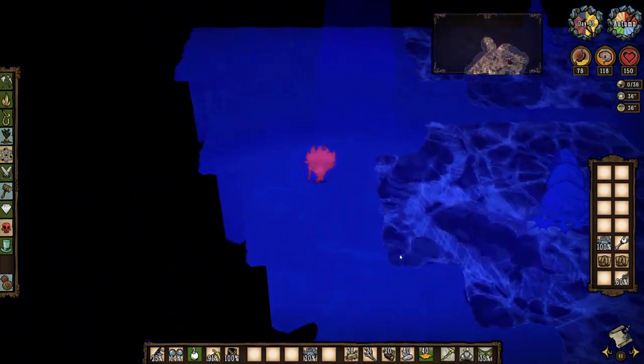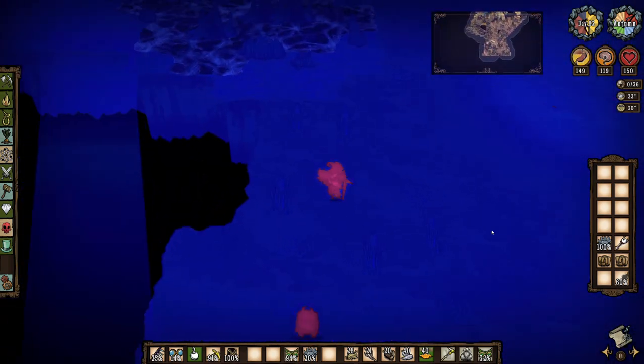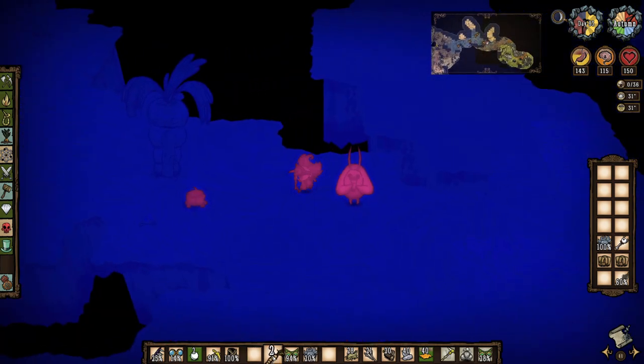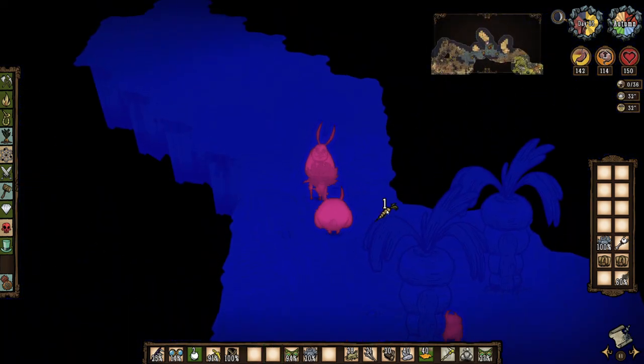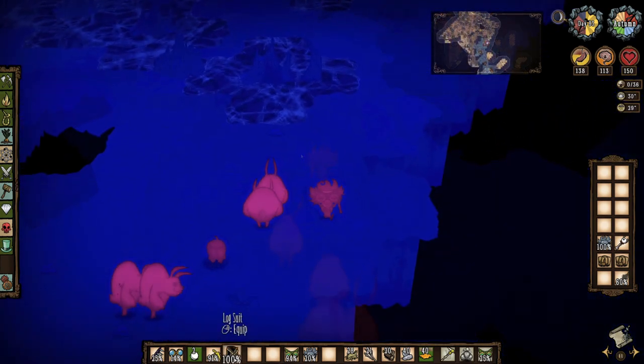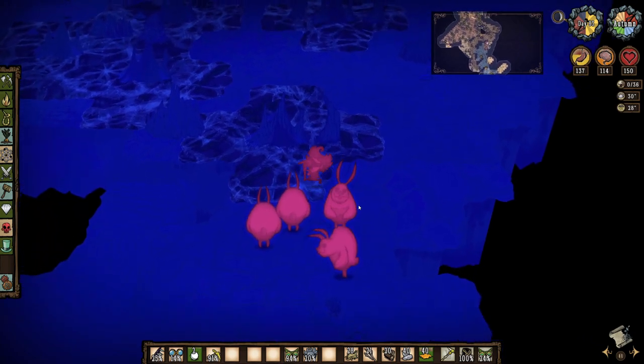So I continue exploring the area waiting for darkness to arrive so I can recruit the local bunnymen once dusk is here. There's conveniently plenty of carrots growing around their houses, and soon I've got four furry friends to facilitate fighting my ferocious foes. I drop my Krampus sack containing Chester's eyebone a little ways back to keep him safe, then run onto the webbing to lure out the bugs.